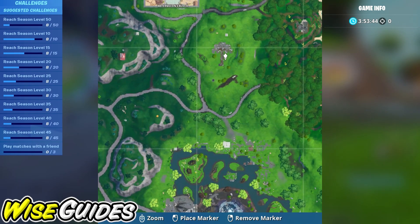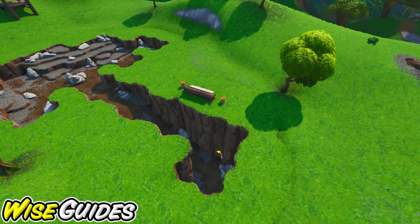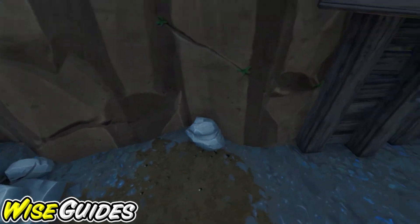The last spray can, number five, is going to be located at the rock umbrella. If we head down into the base we can see the graffiti, and then turning around we can see the spray can in this corner.